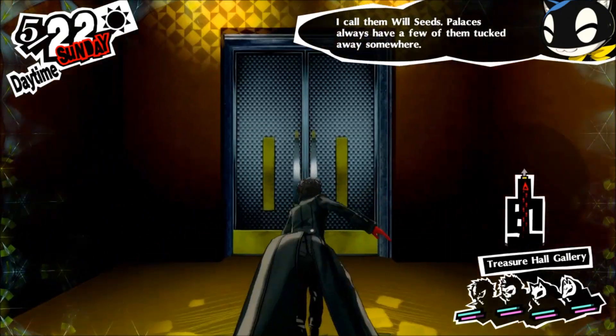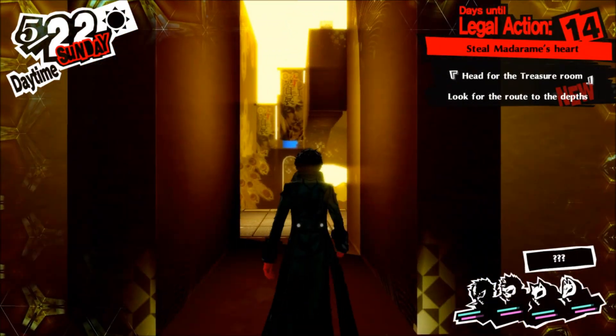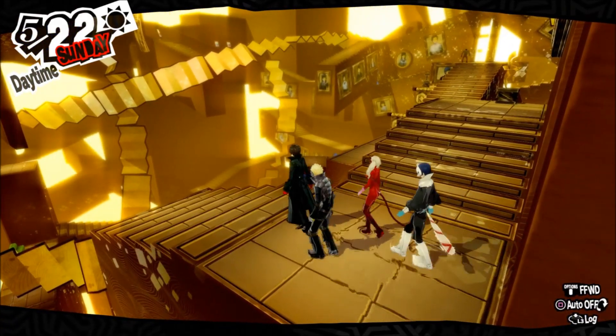We got our green will seed, which will replenish some of our SP and increase it too. Morgana will also talk about the will seeds to Yusuke because it's the first time Yusuke has seen one.